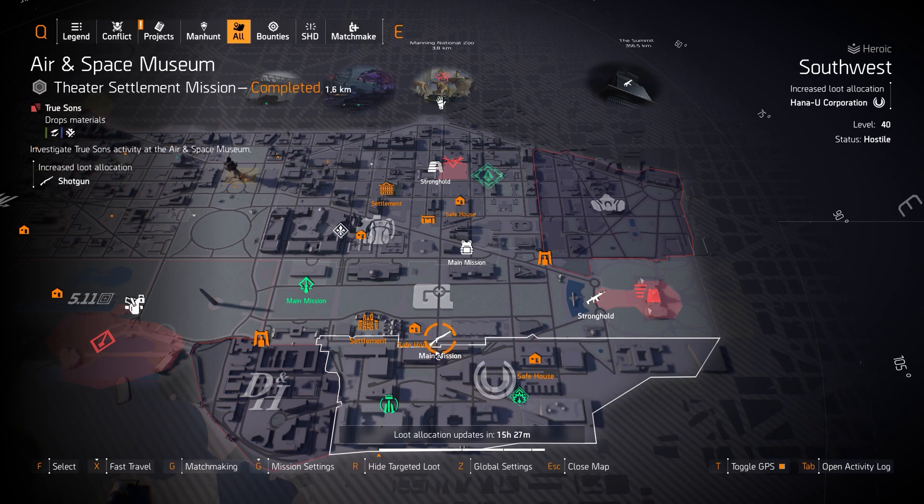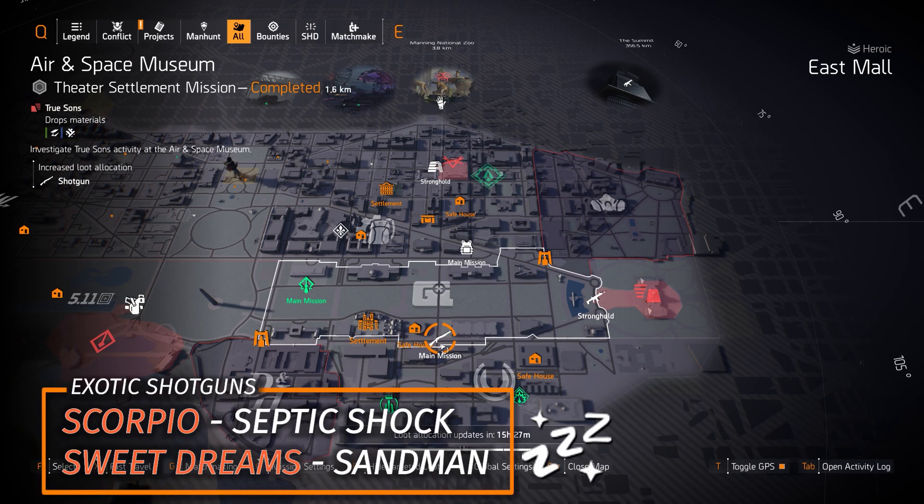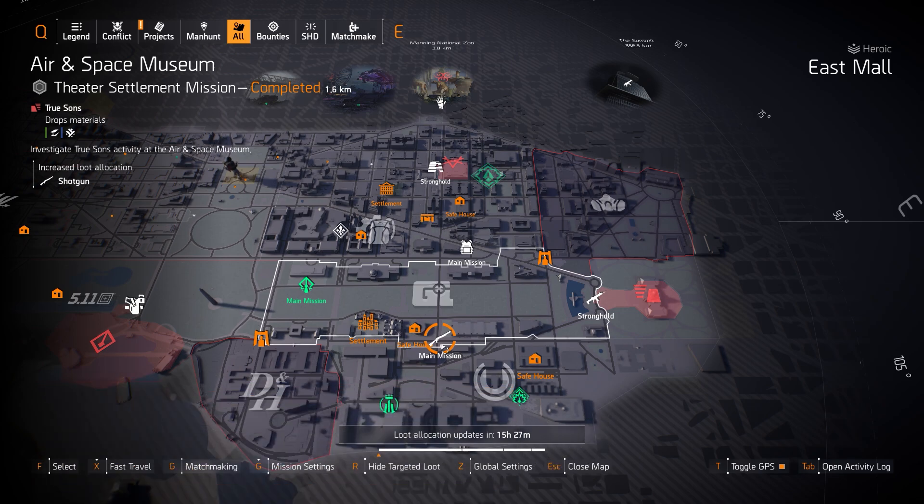Next up, we got shotguns at Aeronomy Space Museum — two exotics: the Sweet Dreams with Sandman Talon, and the Scorpio with Septic Shock. The Sandman Talon is a melee one-hit kill on any red or purple barred enemy every 15 seconds. The Scorpio with Septic Shock poisons, then confuses, then shocks, then applies a 20% damage debuff — and it goes great on any build: tank, skill, or DPS. I highly recommend it.